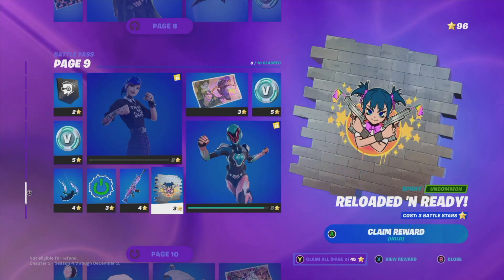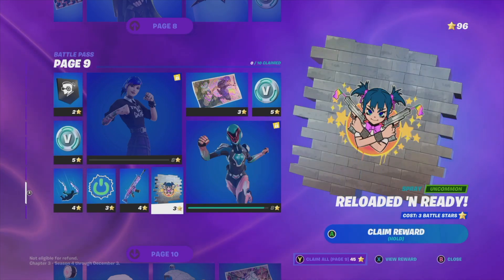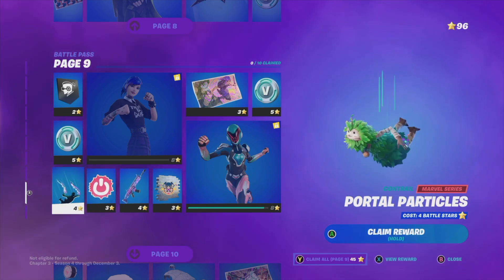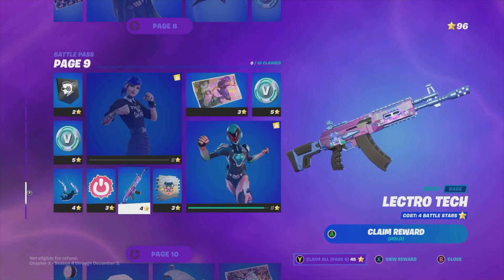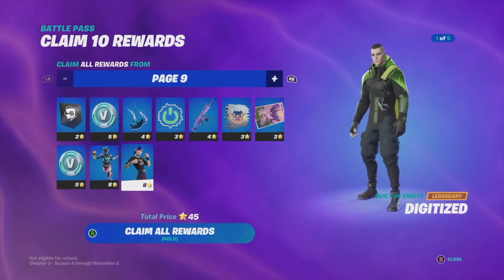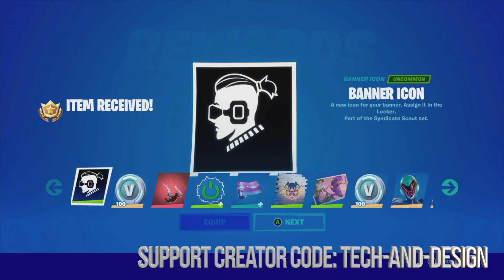If you want to take the easy way, which is what I do, just claim everything at once. So we're going to claim everything — press Y. But before we do that, let's take a look at the highlights: this control, that built-in emote right here, this awesome wrap, and this style. Then we press Y and hold A to claim everything.